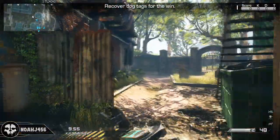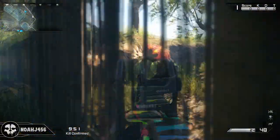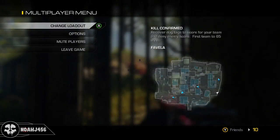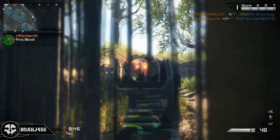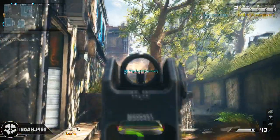Last up we have my favorite map, Favela. All you need to do is run back to this area. If you remember this from any of the other DLCs you should be able to find it very easily. That is the location right there — that little white arrow. Just run to that location, shoot it once, and you have found all four out of four extinction easter eggs.